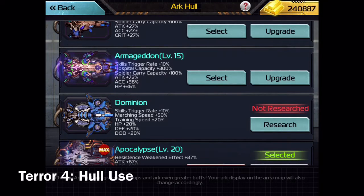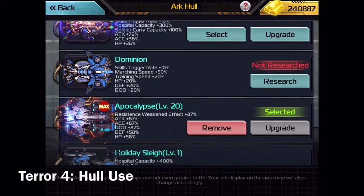It's multiplied by the proc rate, it's not added to it. So if it's a 40% proc rate, then it adds an additional 4% to it, bringing it up to 44%.